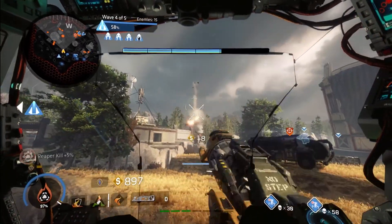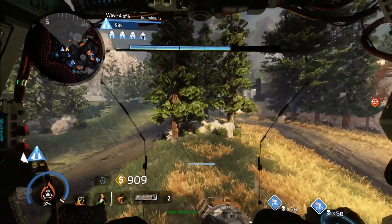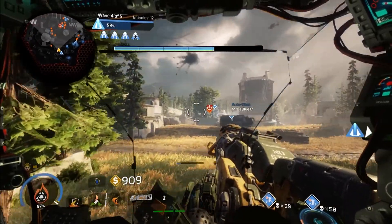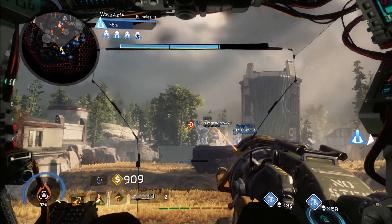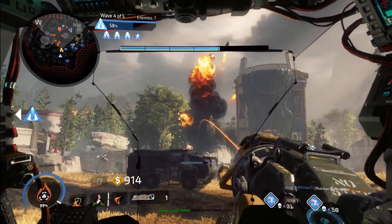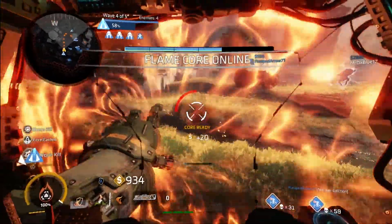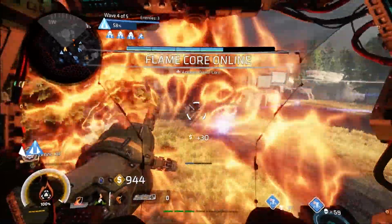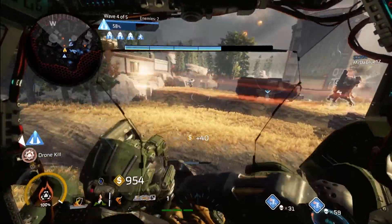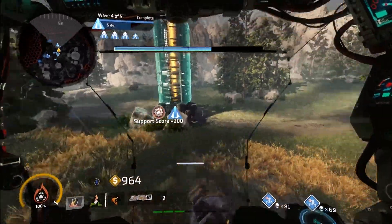Another thing specific to this map is there are a lot of grunts and foot units that come in, and mortar specters are a pain because sometimes the only way to get a line of sight on them is to get out of your titan. Don't be afraid to do that — they usually come in early in the round so there's no real danger of getting killed by an enemy titan. Sometimes the quickest way is to just jump out, kill them straight away, and get back in your titan.